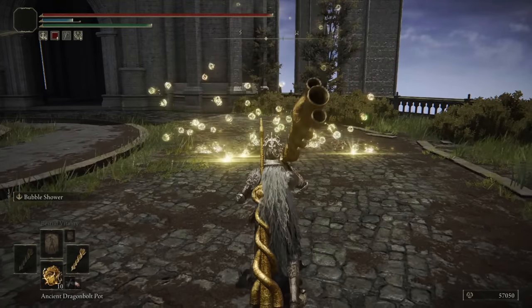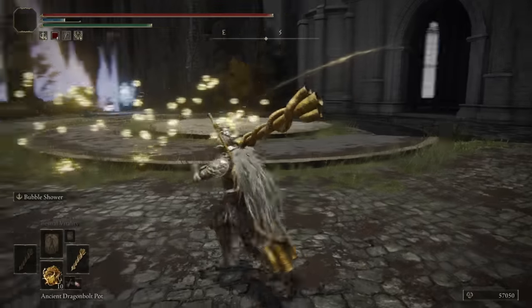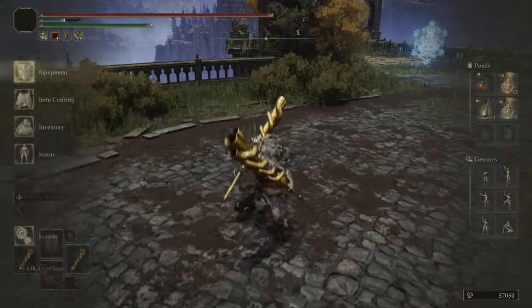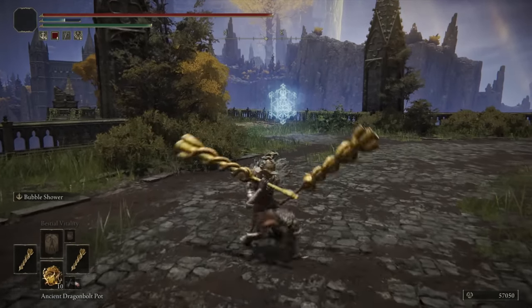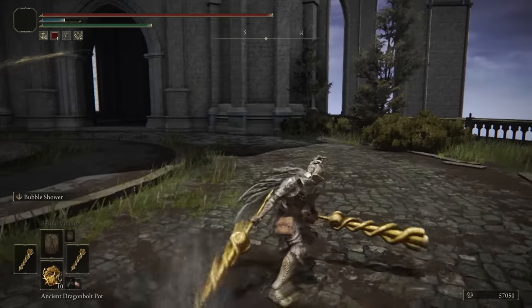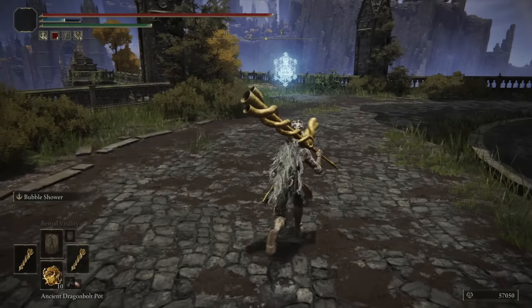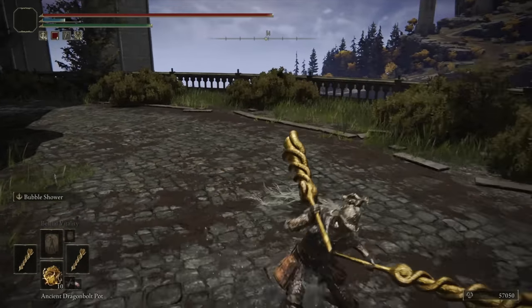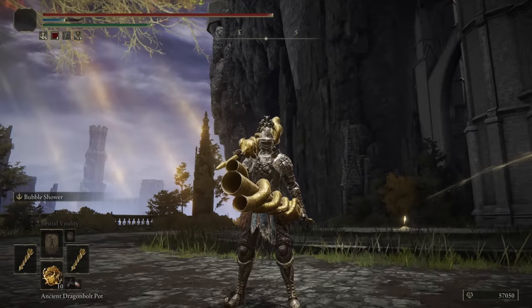The Ash of War isn't the best in performance — just because of how slow it is — but I'm still going to try my best to make it useful. The dual-wield moveset is there for us for the burst damage though. We have the jumping L1 when paired with the Claw Talisman, which does very good damage output. You get the running L1 for roll catches, and the backstep running L1 as well to catch your opponent off guard. You also have access to the one-handed moveset, which comes out really quickly. The manual aim on the R1 is great for tracking, and the one-handed running attack is a horizontal attack, so you can mix that in pretty well with the dual-wielding attack set.